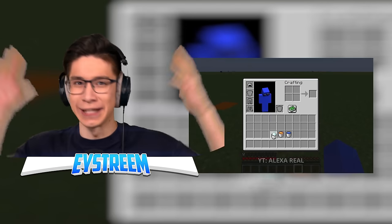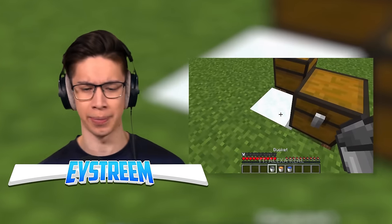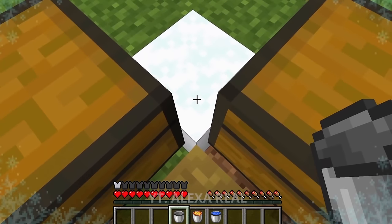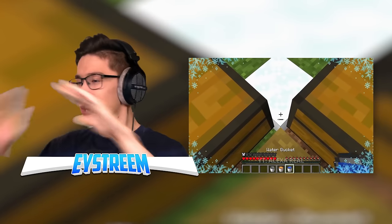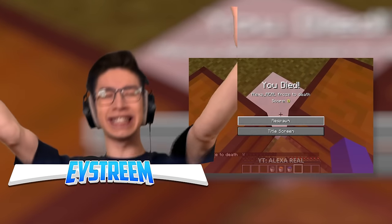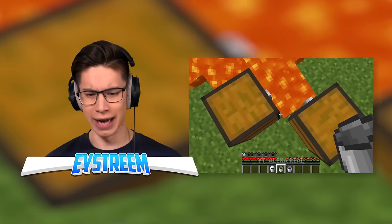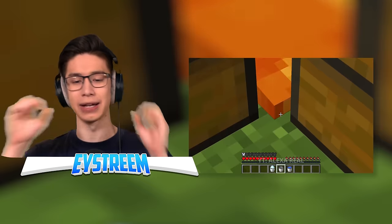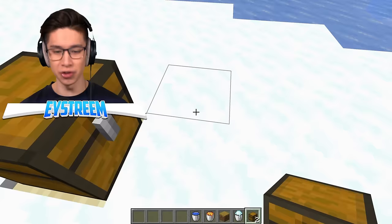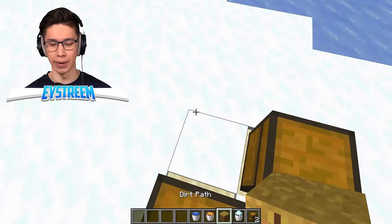We've got powdered snow, a lava bucket, and a water bucket. We're placing powdered snow there — just one pixel of powdered snow — and wait, is he freezing to death because of one pixel? No, that is impossible. The literal rest of his body is out in the open. How is his toe freezing him to death? That can't be real. Now we're placing down some lava, and again only one pixel — that won't kill him, right?